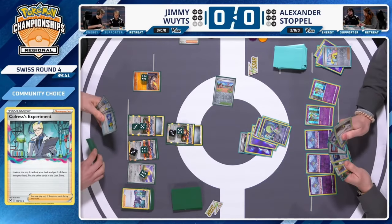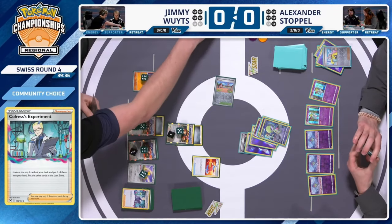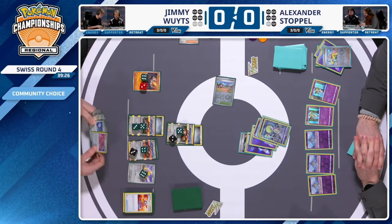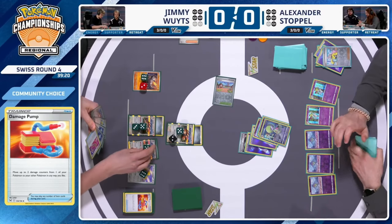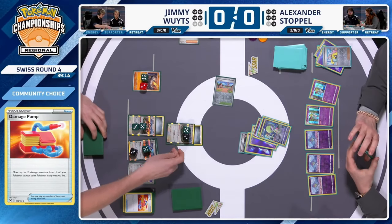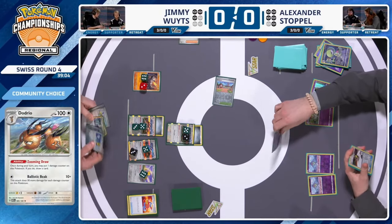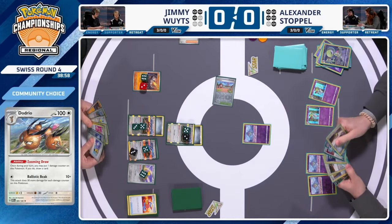Jimmy is looking to ride the Dodrio train out of here. He's already gotten full value from the first Steelix. The Damage Pump could move counters onto the Onix — the 60 damage on the Dodrio now, times 30, is 180 damage worth of Ballistic Beak potential. Zooming Draw activation draws another card with one damage counter on the Dodrio. Then Ballistic Beak takes the KO on that Shining Arceus Gardevoir! Satisfying to say — Ballistic Beak!